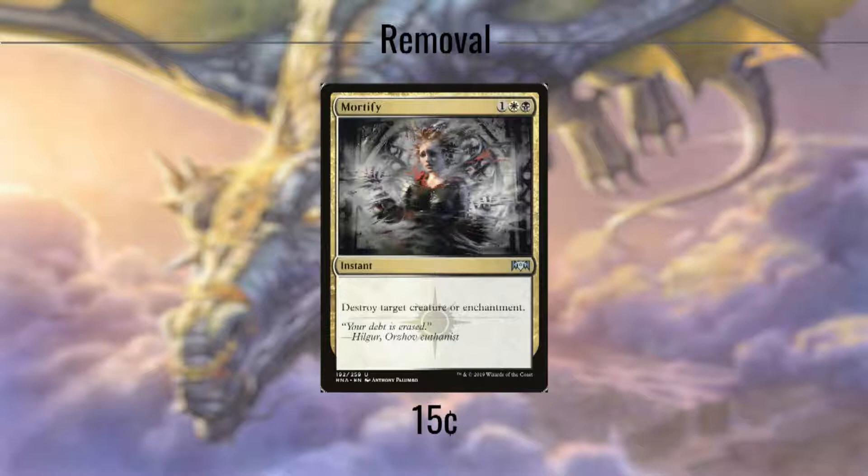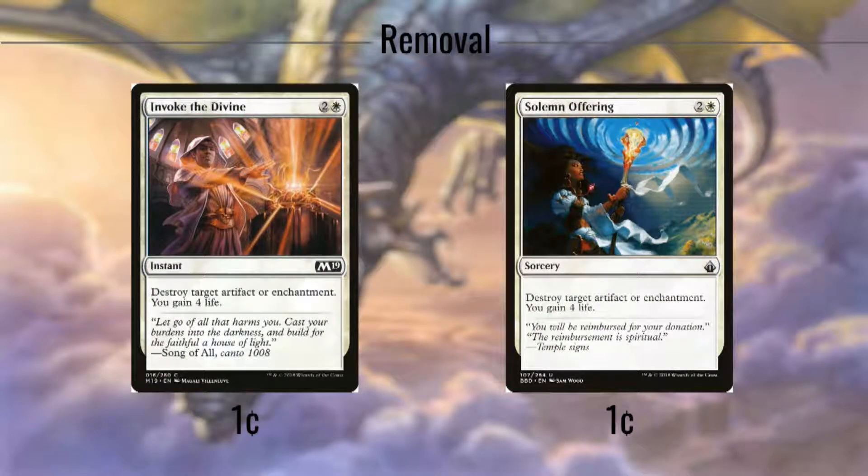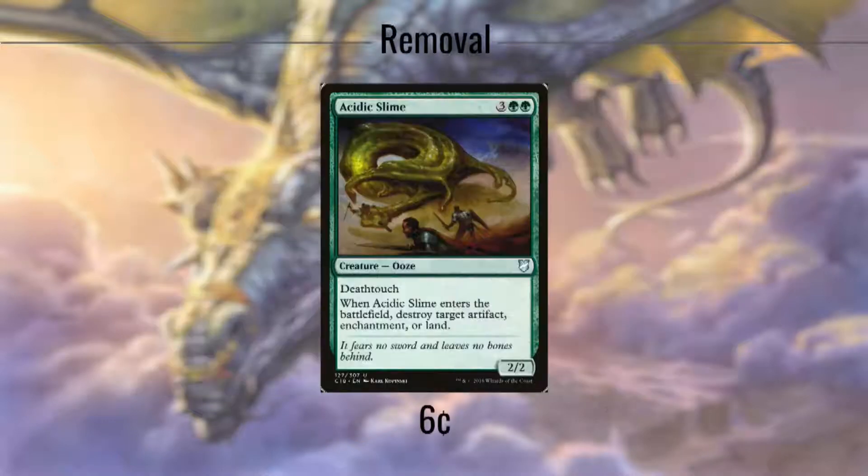Mortify takes care of a creature or an enchantment at instant speed, all for 3 mana. This can be handy as a combat surprise for an attacker or for eliminating combo pieces. Invoke the Divine and Solemn Offering both cost 3 and destroy an artifact or enchantment and gain us 4 life in the process. The only difference is that Invoke does this at instant speed. Acidic Slime is a 2/2 death-touch creature for 5 mana, and when it enters the battlefield destroys an artifact, enchantment, or a land. This is another great reanimation target for Teneb, but even if you only get to play this once, it'll remove something and then stick around to be a death-touch creature.